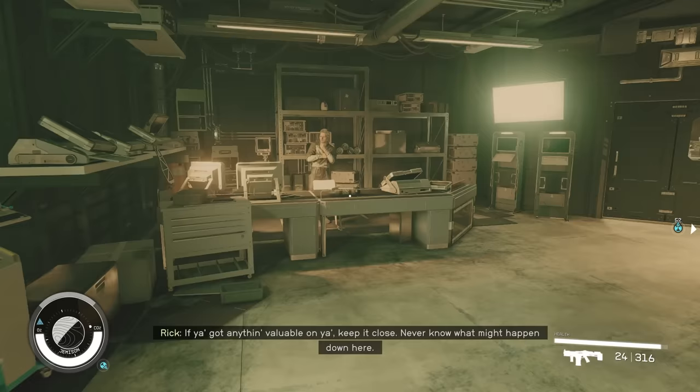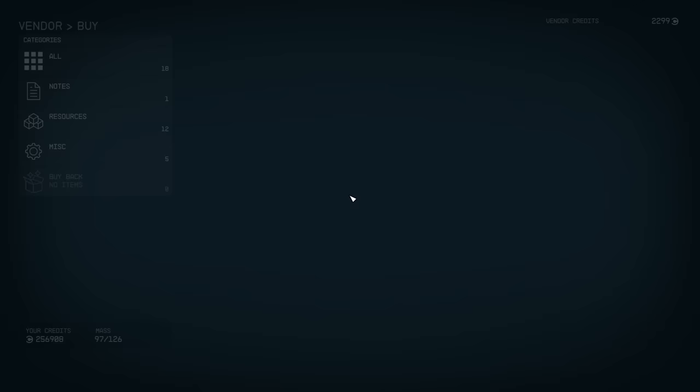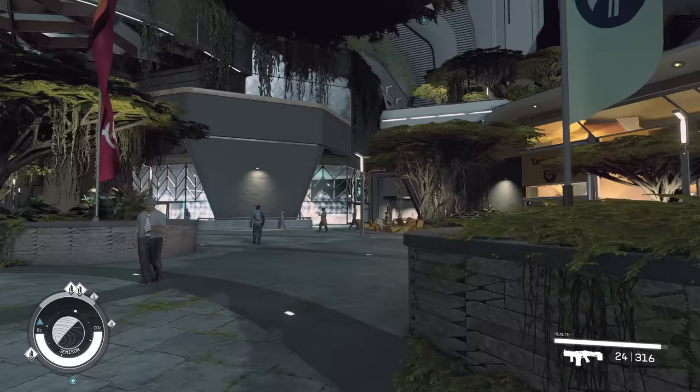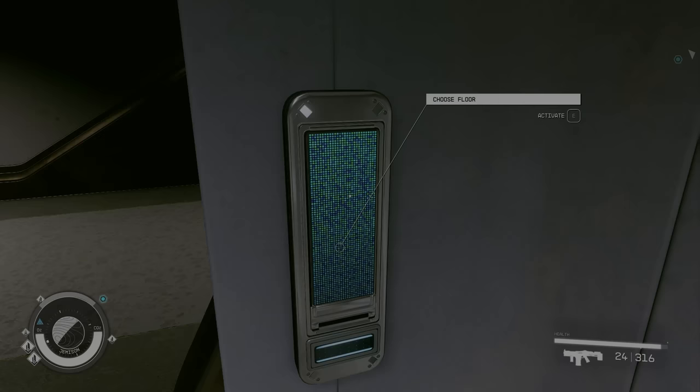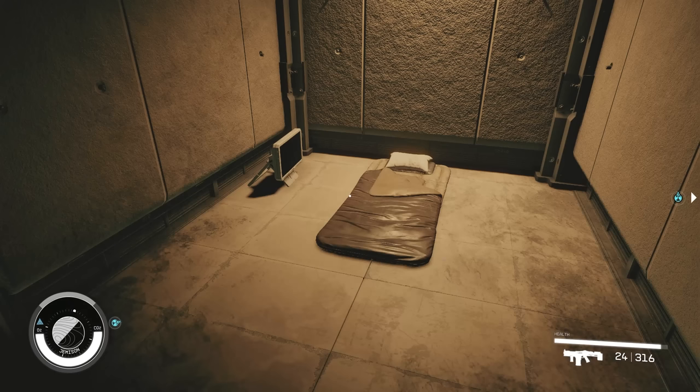If you're anything like me, you probably struggled with the lockpicking early on. So if you're chronically out of DigiPix, inside of New Atlantis there's a vendor in The Well at Apex Electronics that sells 7 to 10 DigiPix at a time. You can buy these, go rest, and come back for more — basically infinite DigiPix as long as you have the credits. You can find The Well by going through the elevator that's between Jemison's and Mercantile at the Terra Brew store, and when you're down there, Apex Electronics is pretty hard to miss.